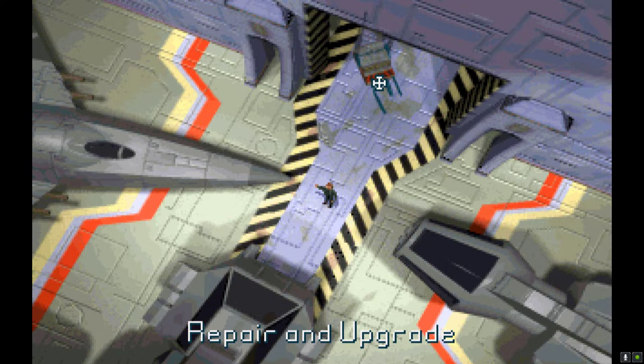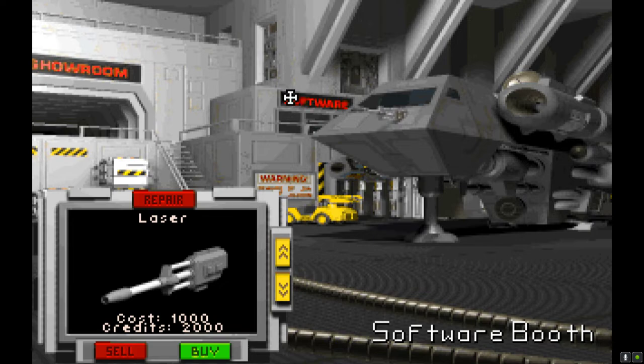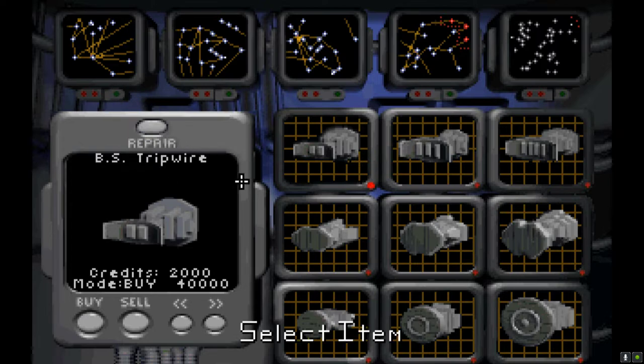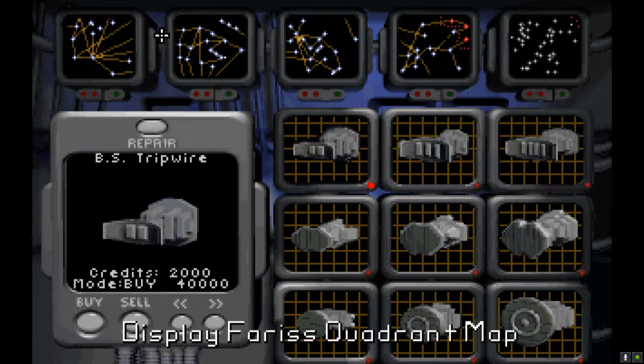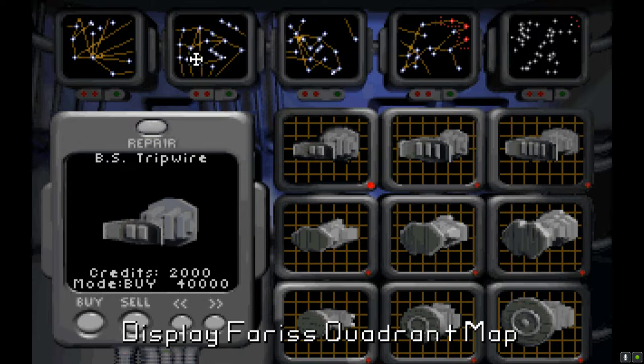Let's go over here to repair and upgrade. I'm going to tinker with my ship a little bit — add and maybe remove some stuff. Up there is a software boot. Let's go in there. Right now I only have the map for the Humbled Quadrant. There are four quadrants in this game — Humbled, Ferrets, Potter, and the Clark Quadrant. Clark is the one with the little red dots, closest to the front lines of the frontier. In the Wing Commander universe, you're placed in an area of space close to the front lines of the Kilrathi War.